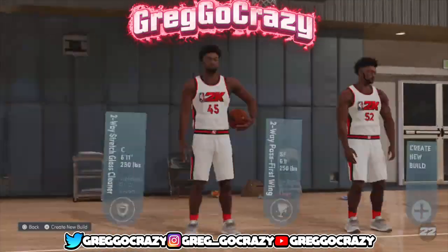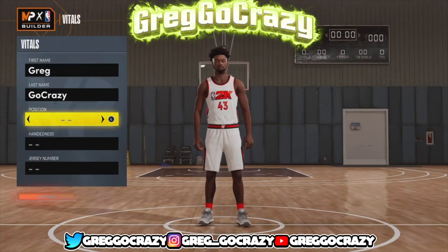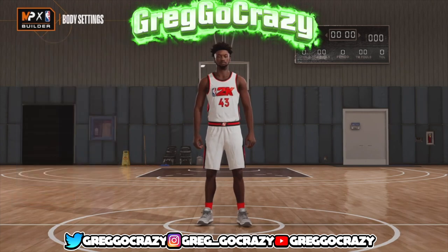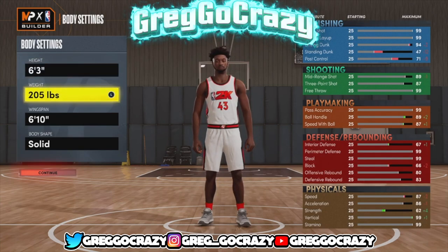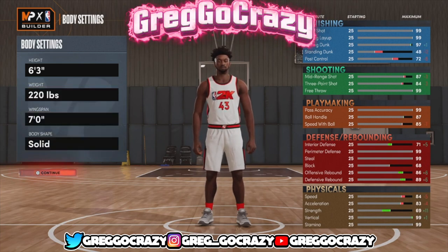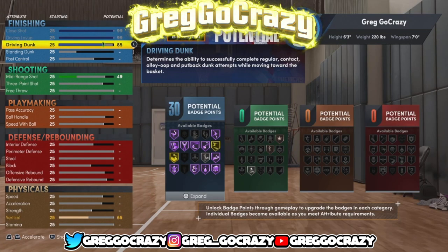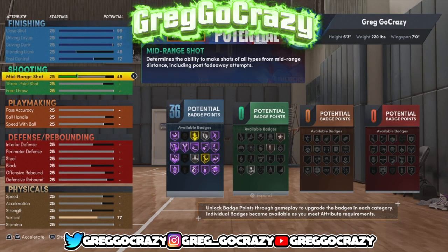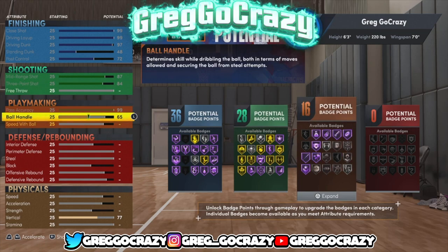As you can see, I'm going to the files right now to make the player. If you want to make it, make it the Rebirth. You want to make the build a shooting guard. Go whatever hand you want. Make the build 6'3" first, keep the weight at about 220, and put the wingspan at 7 foot.